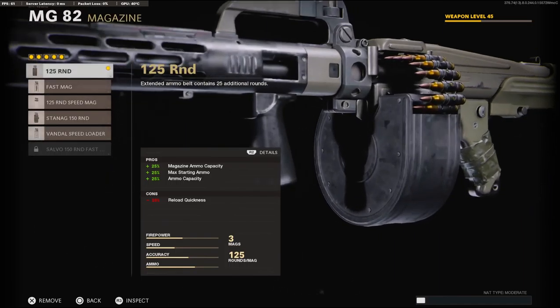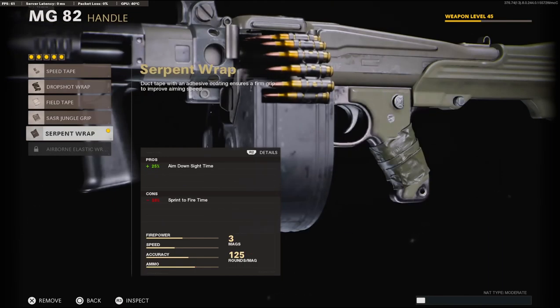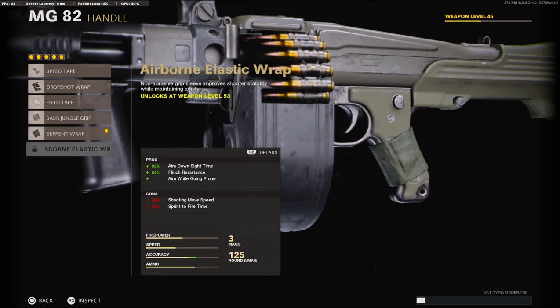On the magazine, I'm going to be using the 125 round — I like a lot of bullets, and it doesn't take away any aim down sight time. Probably the best one to go for, or the fast mag. On the handle, we're going to be using the Serpent Wrap for the 25% added to the aim down sight time. If I had the Airborne Elastic Wrap, I would definitely be using that one instead.